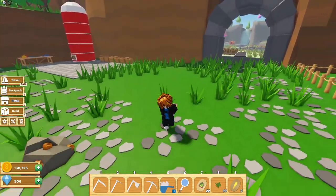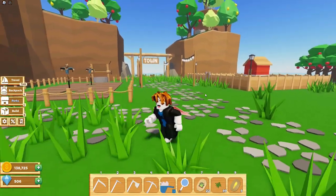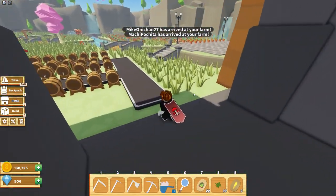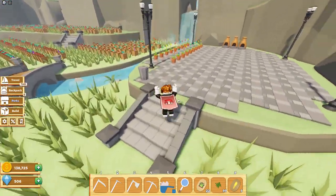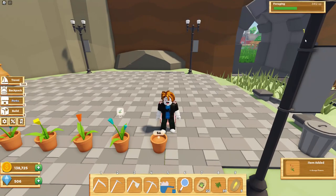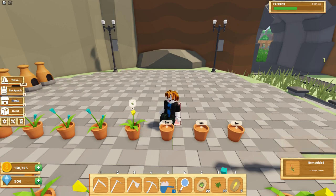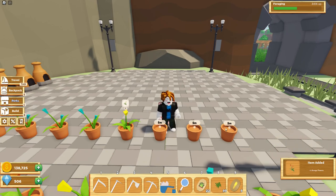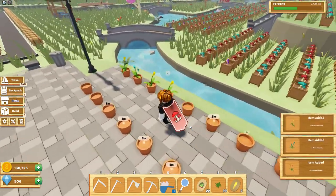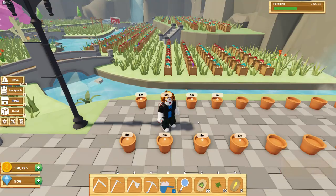Another method is by placing down flower pots. You get these flower pots from the Functional tab in the shop. As you can see, you get around 1 XP each, and they respawn every five minutes, so every five minutes you can come and collect these flowers. You can have a ton of these and it will be quick XP.